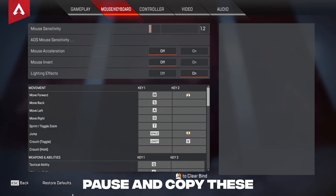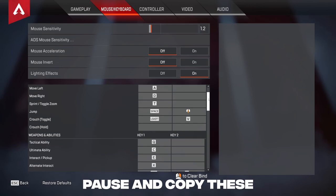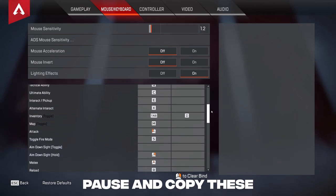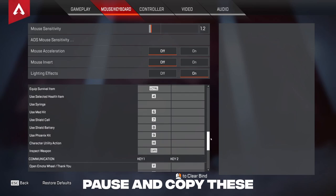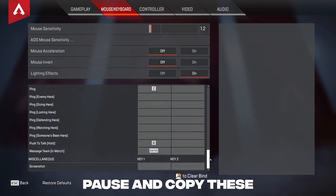The new keybinds to help improve your movement are as follows — it's going to be displayed on screen, so feel free to pause and copy it. F is going to be your holster weapons, three is going to be your grenades, Q goes back to tactical, C is ultimate, primary and secondary weapons are going to be on the mouse buttons — that's buttons four and five. Both weapons are on the mouse buttons. For tap strafe setup, scroll wheel up is W and scroll wheel down is jump. B was the secondary crouch button I used to help with supergliding.